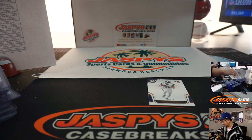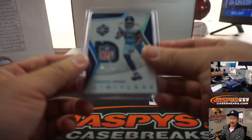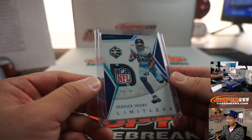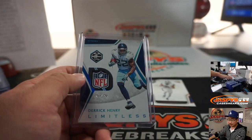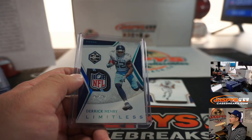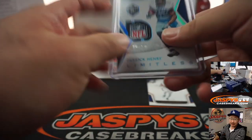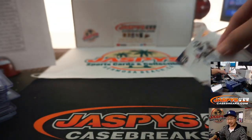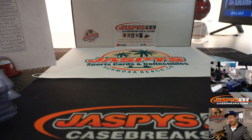And a Derrick Henry one-of-one NFL shield. Wow. That's a nice way to end this break. Josh B. with the Tennessee Titans. That's strong. All aboard the Big Hit Express. Voice is dead. All right, there you go, ladies and gentlemen. Joe for JazBeesCaseBreaks.com — I'll see you next time for the next break. Bye-bye.